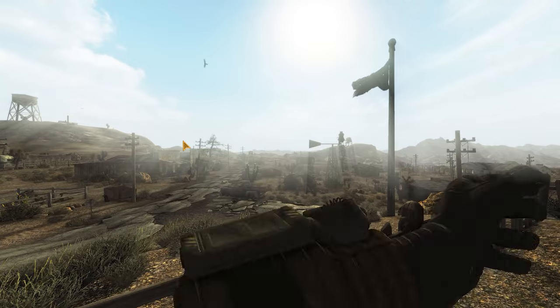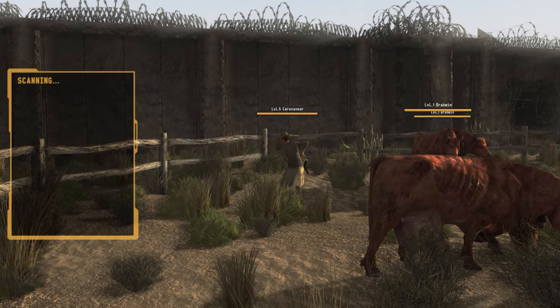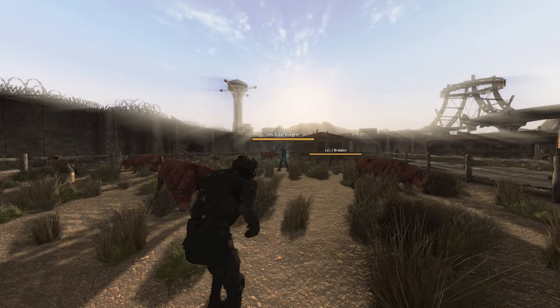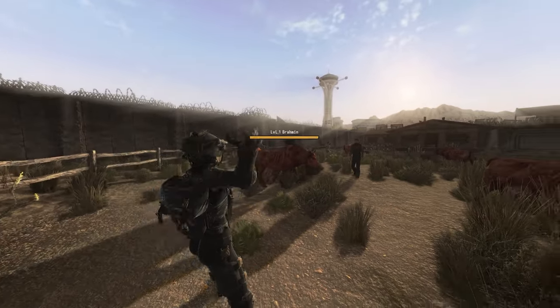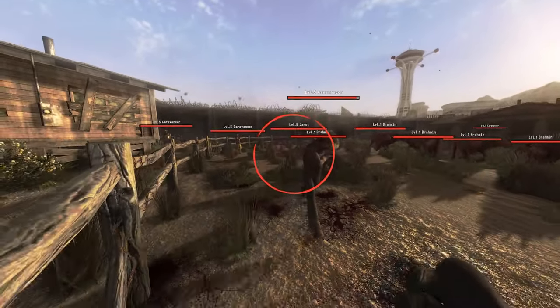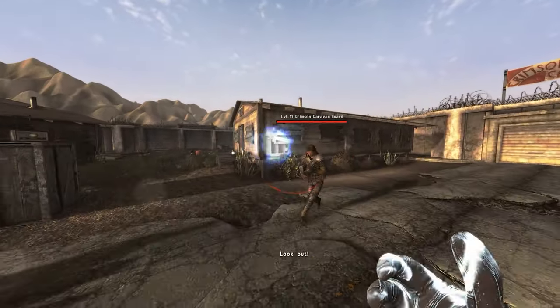Anyways, back to Cyberware, where we can visit the New Vegas Medical Clinic to install a variety of new implants, which can range from scanners that will analyse an enemy to an EMP that you can fire from your arm. Unfortunately though, as this is standalone, all of the cybernetics that were integrated with Project Nevada features have had their functionality tweaked, although there's still those cybernetics that will give you buffs to your special skills.